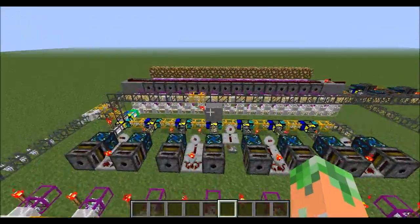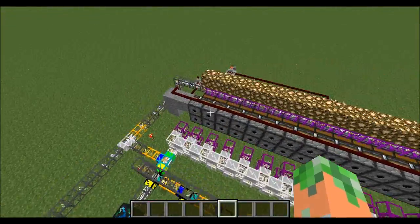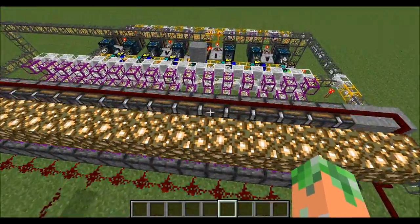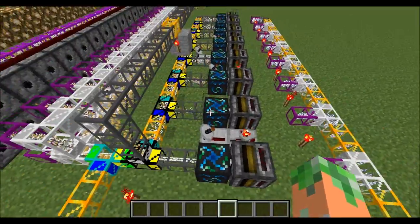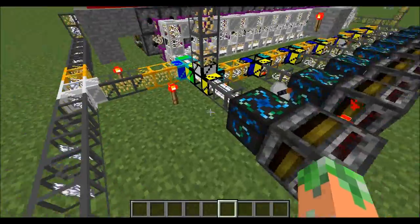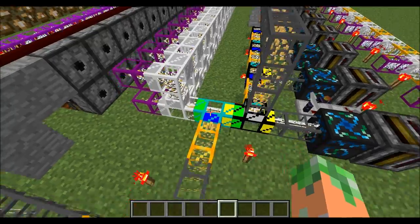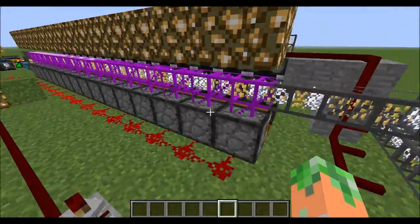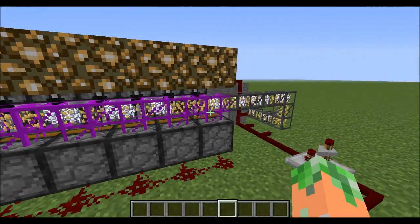This is expandable as long as you want, depending on how good your computer is. I've got it 16 long, and for every two units long it is, you need one energy condenser from Equivalent Exchange. I have diamond pipes that route the seeds directly along here and get put into all these machines using advanced insertion pipes.